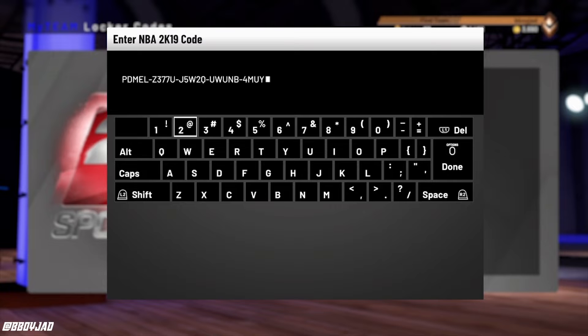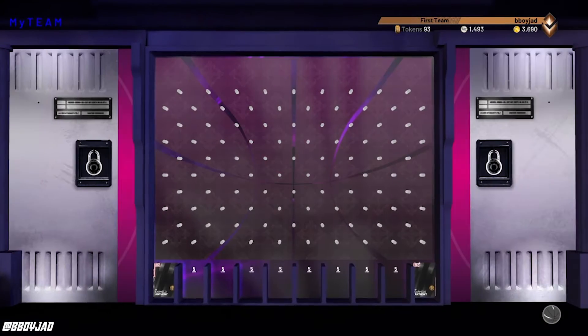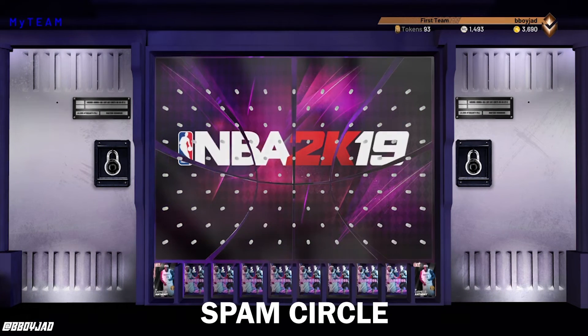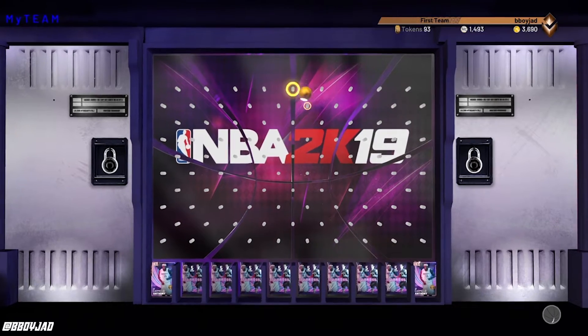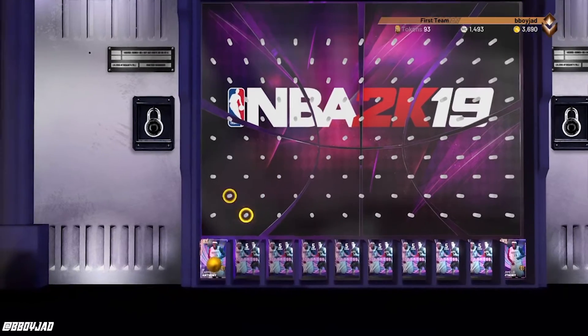After you've finished typing the code, you press done. Now when it says 'checking your code, please wait,' you simply spam circle. That's it — or if you're on Xbox, you spam B, or whatever button you use to release the ball. And even if it's not loading yet, just keep spamming circle until they show the ball dropping.